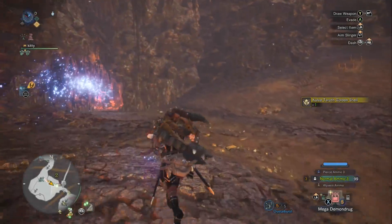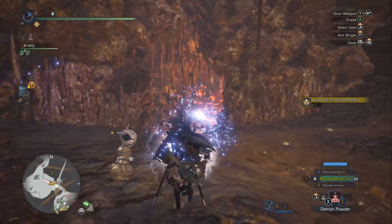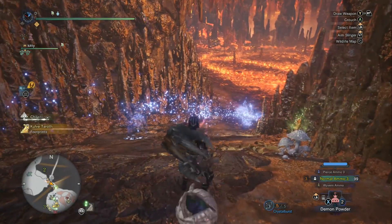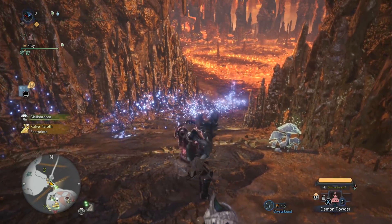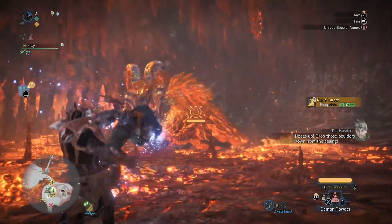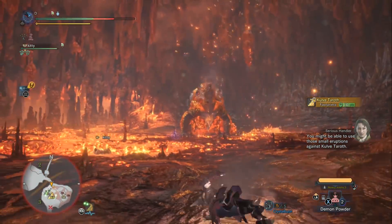The idea here is: if you can just stay alive in the last stage of fighting Kulv Tarath, there's a very good chance you're going to get to carve her horns. Usually, the problem is that somebody wipes too early. All you've got to do is put on this armor set and find some way to deal decent damage with it. In my case, I'm using the Gryphon Blazooka because the Wyvern Snipe ammo is going to be extra effective against Kulv Tarath since she has a long body.